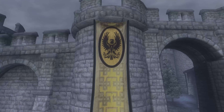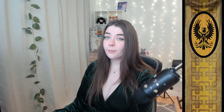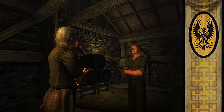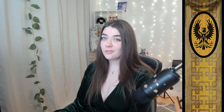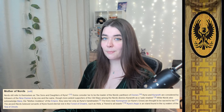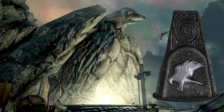Next we have Bruma with their beautiful hawk crest. This is more than likely a reference to one of the chief deities of the Nordic pantheon, Kyne. Bruma is of course a city located close to the border of Skyrim, so the crest makes sense with the high Nord population. Kyne is worshipped by the Nords and is also known as Mother of Nords — it is believed that she taught the Nords the power of wielding the thu'um. When it comes to symbols, she is associated with a hawk, with the ancient Nords having called her Sister Hawk.